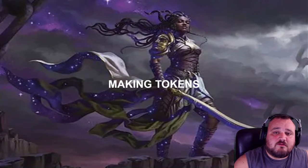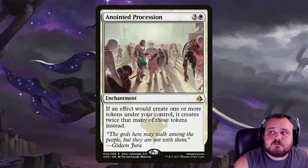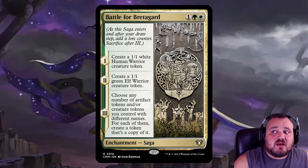The first thing we're going to try to do with this deck is make tokens, because that's what Anakthea wants to do. We have Erasta and the Endless Web — whenever your opponents cast instants or sorceries, you get spiders. Anointed Procession doubles your tokens. Battle for Bredegard is a saga: step one, you get a 1-1 white human warrior token; step two, a 1-1 green elf warrior token; then step three, any number of artifact and/or creature tokens you control with different names — you get a token copy of each.